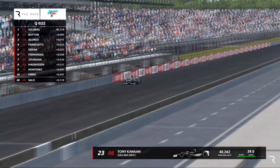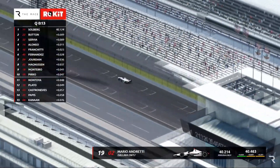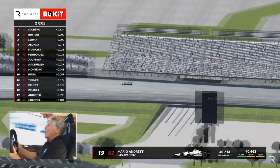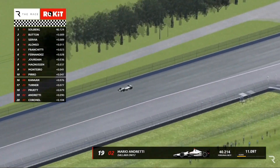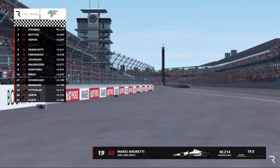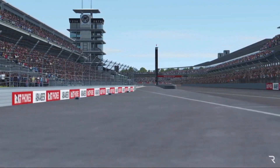25 seconds to go — Solberg leads, Button has gone up to second, Servià has matched his lap time, and Alonso has gone fourth. Solberg, the rallycross driver, looks like he's got pole position. That's impressive — guys who've basically never done this on a real oval, maybe only on their sims, performing at this level. That's very impressive for those top guys.